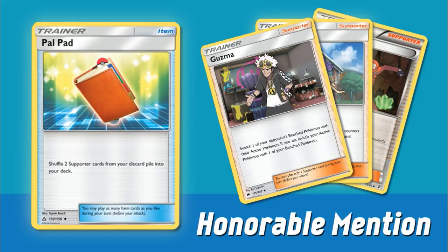Supporter recovery in general is something I think we've been really hurting for. The lack of something like Versus Seeker or Palpad limits the use of certain Supporters. Sometimes it's hard to justify playing tech Supporters like Ace Arolas or Team Flare Grunt if you don't have a way to reuse them, because you might just have to Ultra Ball them or Sycamore them away. Unless you're playing something like Puzzle of Time, Palpad finally gives us a decent way of getting Supporters back into our deck.